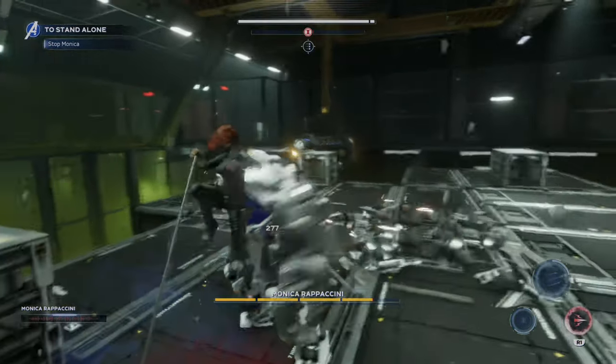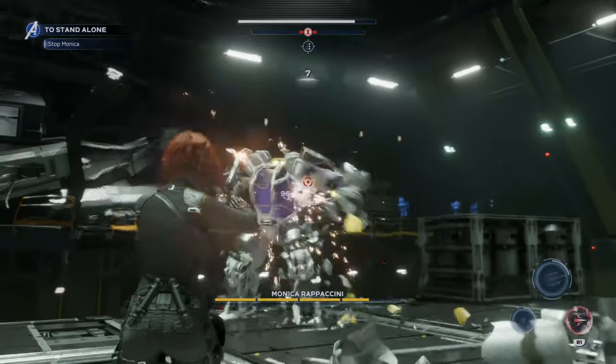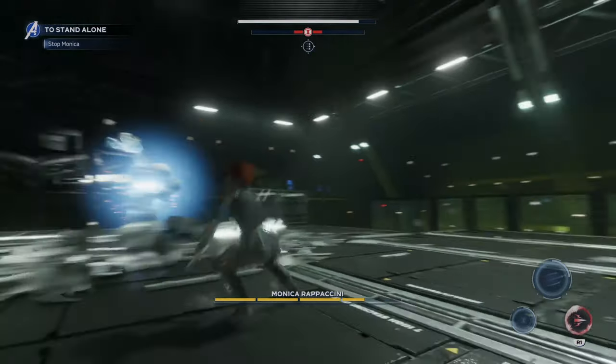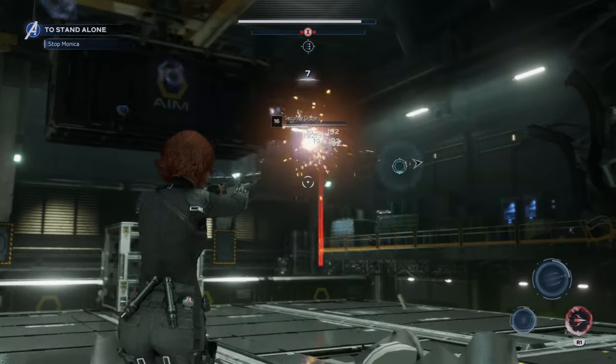Hit the X button so that you actually go back on, and what that'll do is cause Monica to stop shooting. Then you just keep cycling through very quickly. You'll see just by going through this it'll hit the shielded — that's gonna end phase one and cause four of these little flying security drones to spawn.